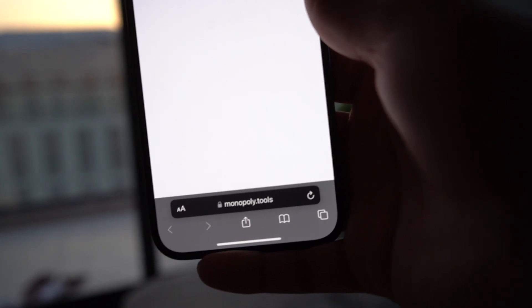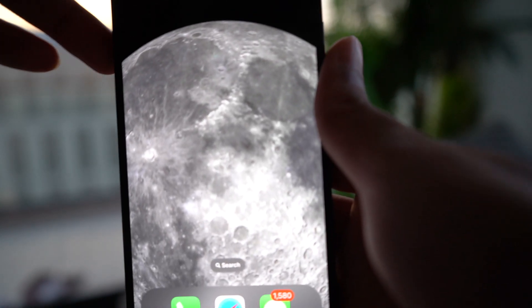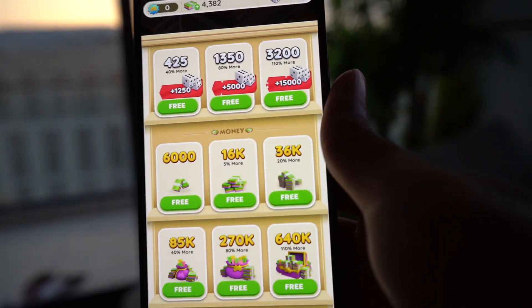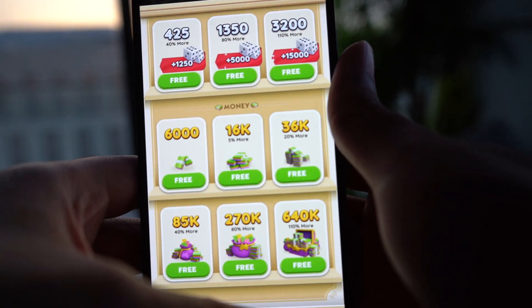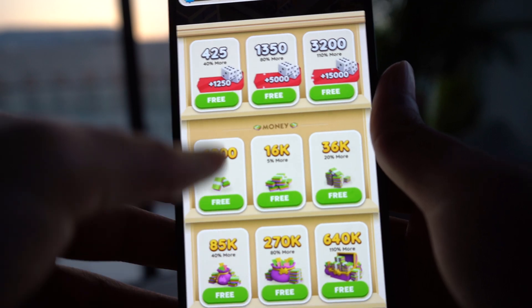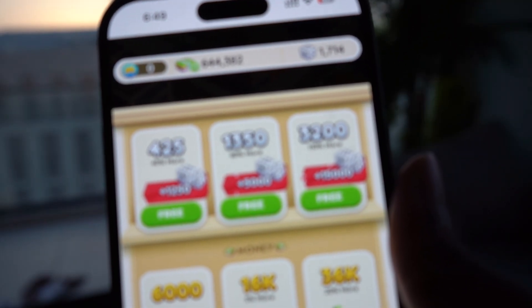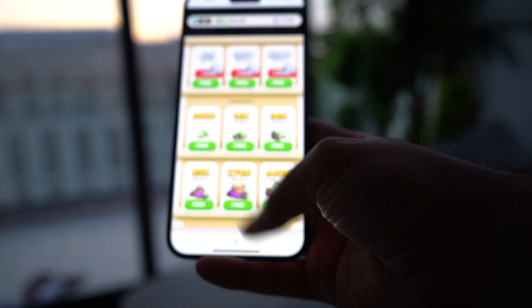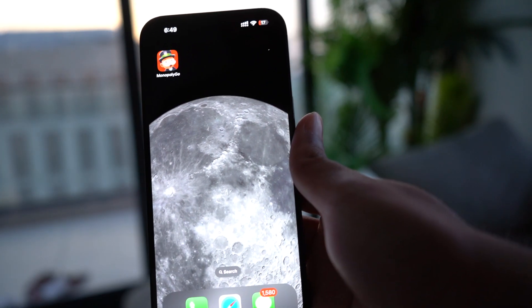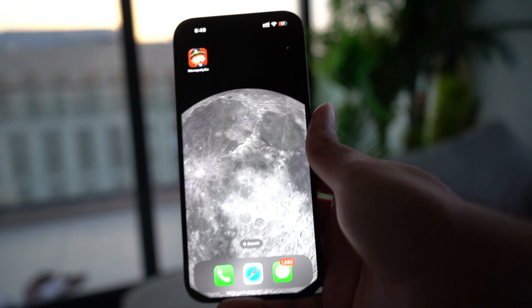Now go back to your home screen and open Monopoly Go. You should be able to see everything is listed for free. I'll click on the 640K option and it gets 640K, then click on the 425 option and it's 100 — everything is basically free. It's really that simple. I hope you enjoyed today's tutorial. Just go to monopoly.tools and you'll get your mod. Peace out.